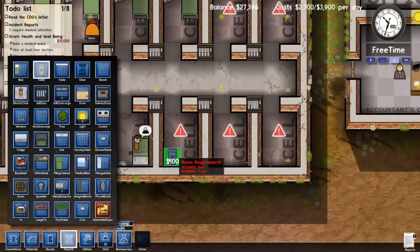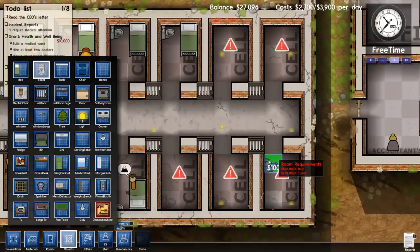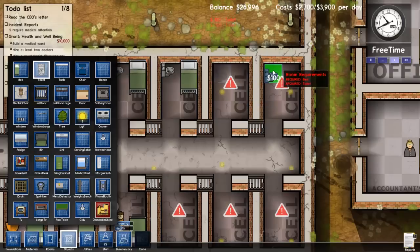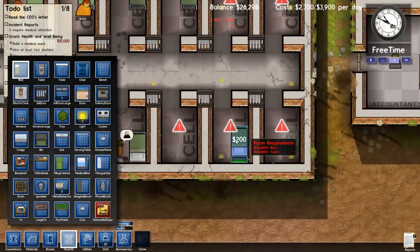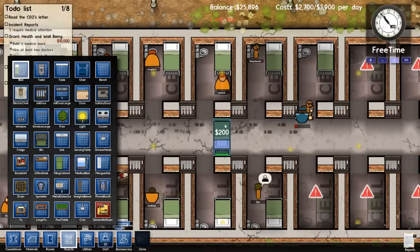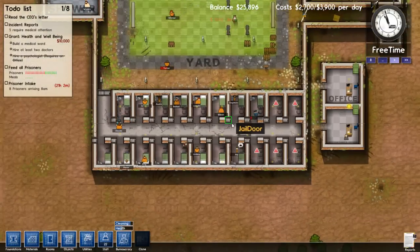Let's prepare some more of these prison cells for newly arrived prisoners. They're going to need some beds as well, so we'll place the beds. Like so. There we go. Beautiful. Absolutely wonderful.